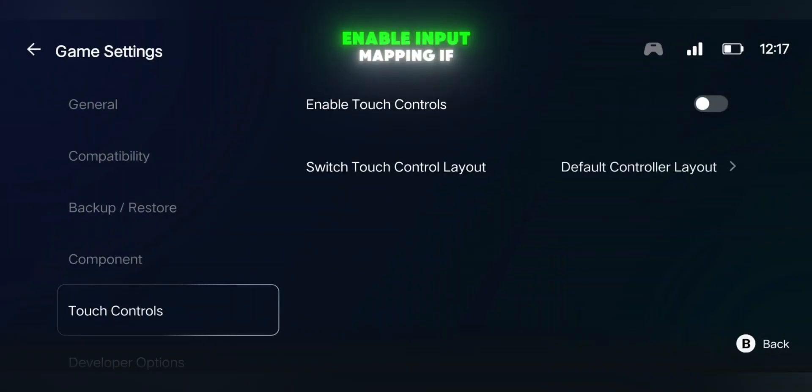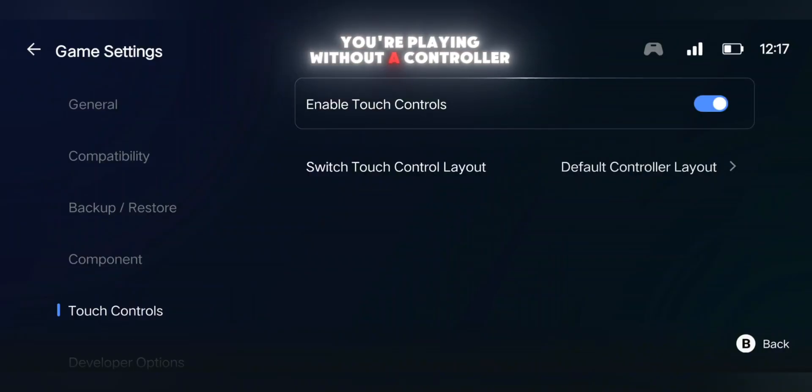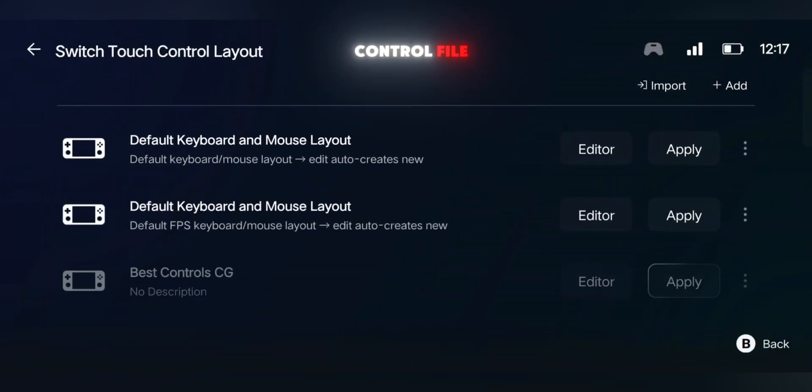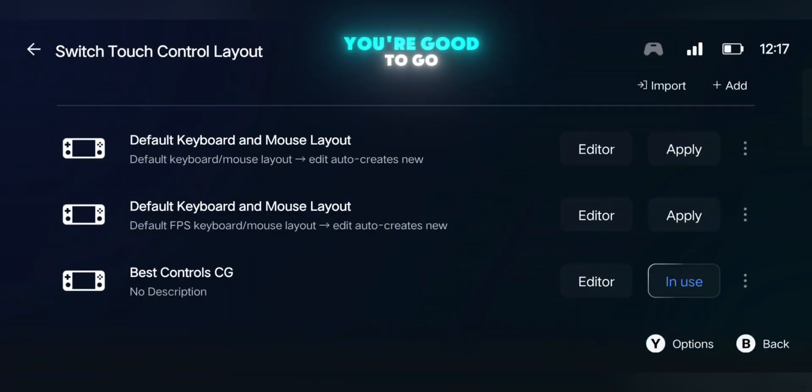Then open the touchscreen settings. Enable input mapping if you're playing without a controller. If you want custom controls, click on Switch Touch Control Layout, hit Import, and load your control file. Once it shows up, just apply it and you're good to go.